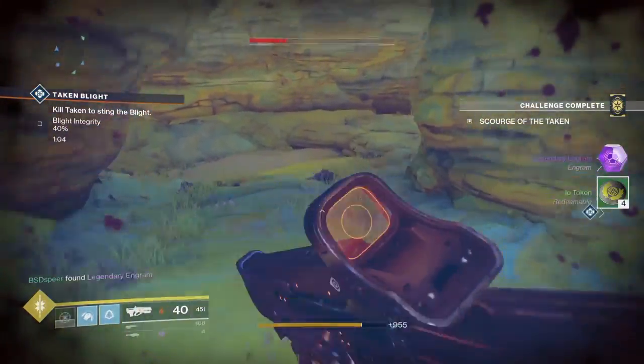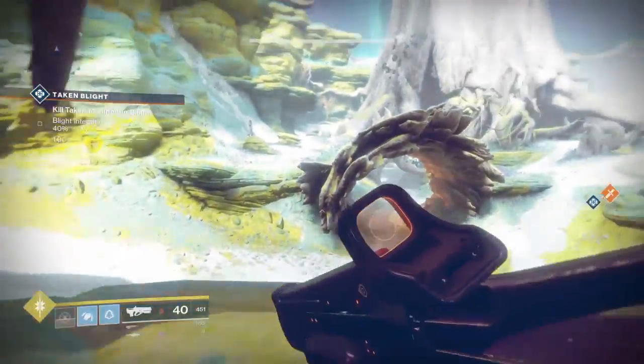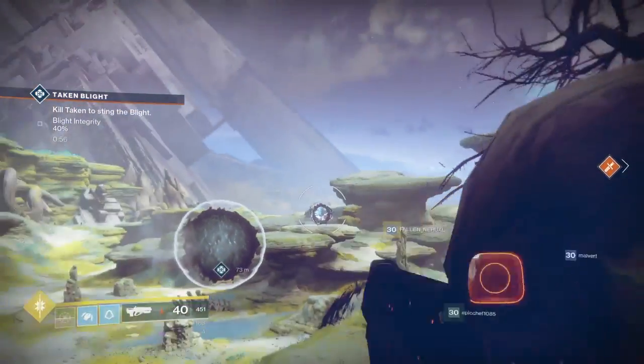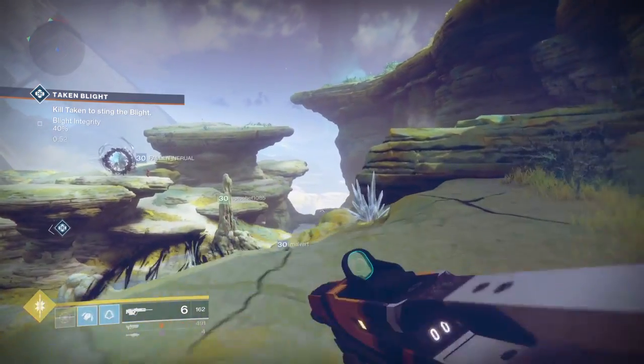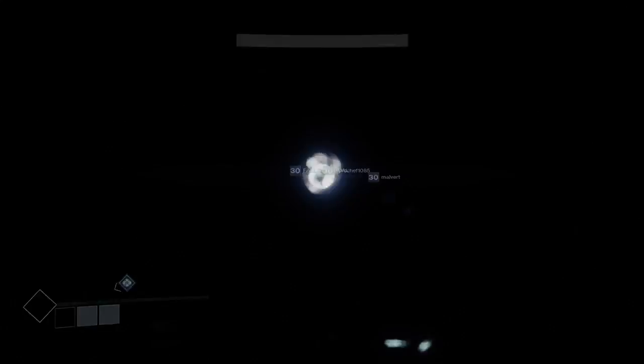Once you kill him, he's going to spawn a portal over by the flag in the middle area of the Lost Oasis, and you need your fireteam leader to go ahead and enter that portal — it's going to actually take you to the mission itself. Once you enter the mission you're going to have only 20 minutes to complete it, which will consist of a maze slash jumping puzzle as well as a bunch of rooms you need to clear ads.